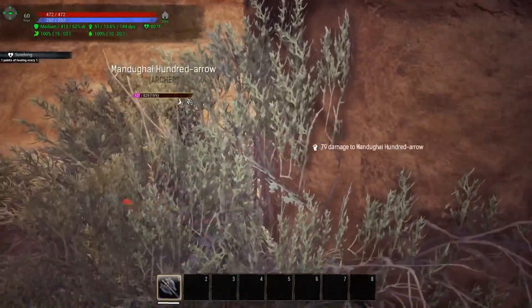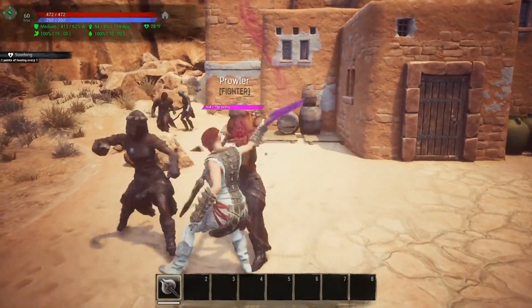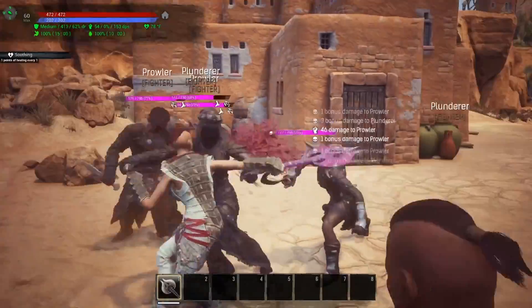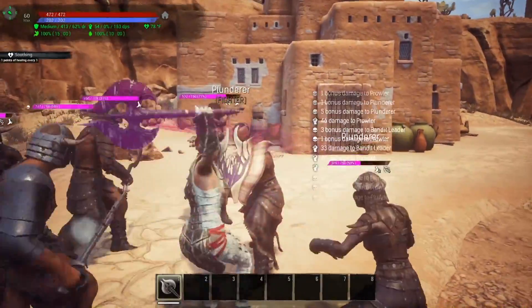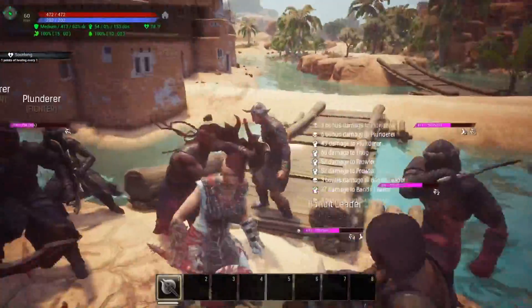Coming in at number 3, we have the Dragon Bone Axe at 54 damage and 0% armor pen. You can learn this in the Sinkhole. While you're down there, you should definitely kill the undead dragon and get some dragon bone from him, since it's required for this recipe. Additionally, you will need short handles, and you do have to be level 60 to make this particular weapon, unless you can find somebody kind enough on your server to make you some handles early.